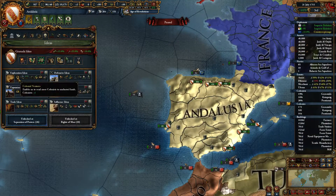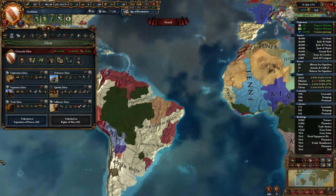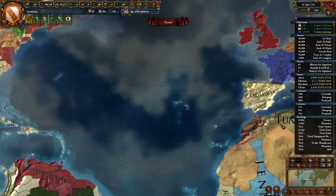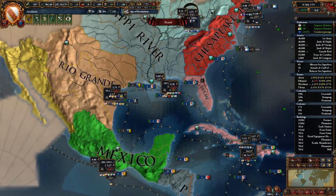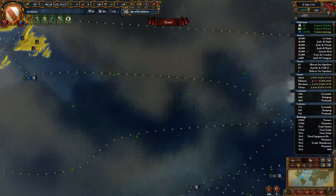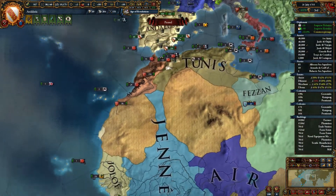I decided to go Exploration for my first idea group, since I really couldn't fight the Iberians without the aid of Tunis, Morocco, and the Ottomans who were always going to have a stronger military than me. I colonized quite a bit — I got Andalusian Brazil, Cuba, Mexico, and then proceeded to overrun the rest of the Mexican region, and Louisiana. It's important to note that anything north of the Mississippi River — the Chesapeake Bay, Ohio, Gulf of St. Lawrence, and Hudson Bay — all feeds trade into the Bordeaux or English Channel trade nodes. So colonize to the south, or invade Africa, because Africa can supply a decent amount of money and more land.